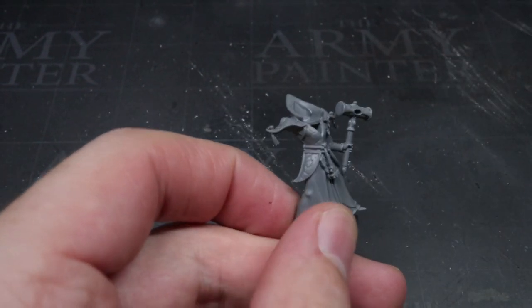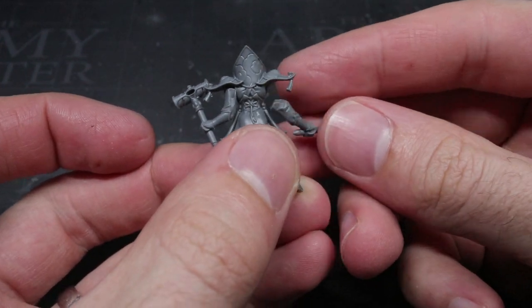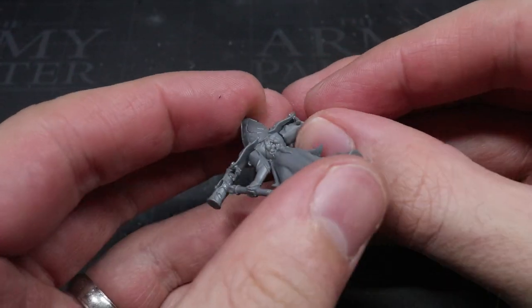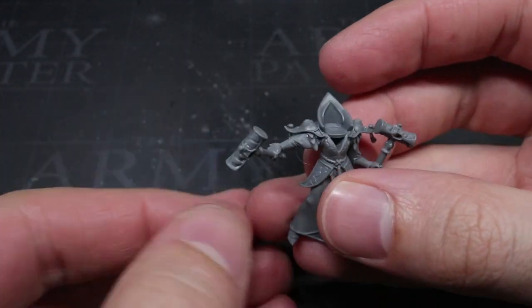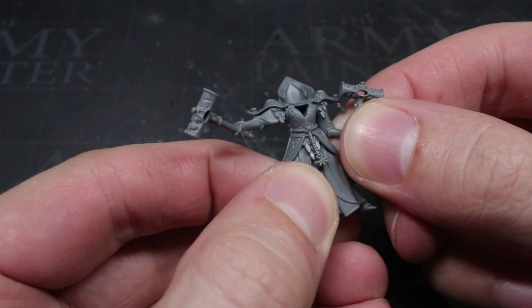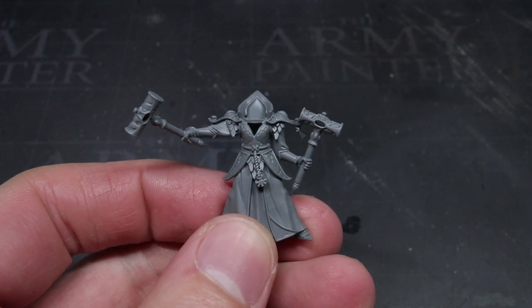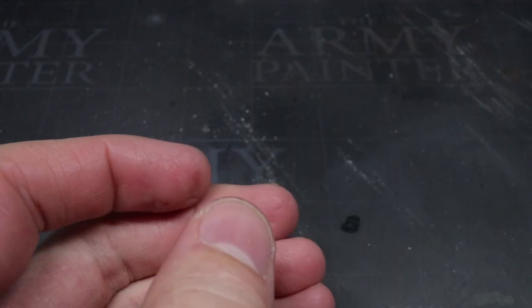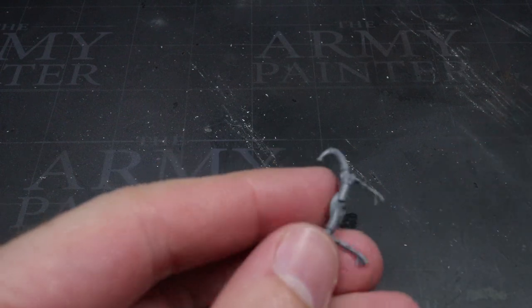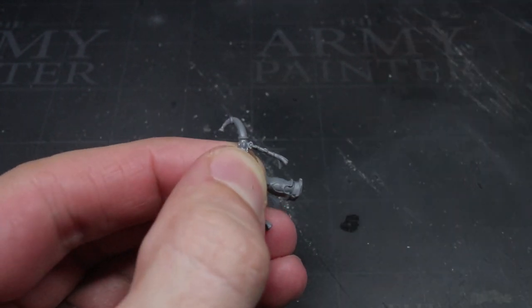Among the rank and file of the Lumineth Realm Lords, a consistent rend characteristic is pretty rare — most units rely on their sun metal mortal wounds instead. As a result, the Stoneguard should be directed towards your opponent's more heavily armoured units. However, carrying heavier armour and lumps of rock does slow these guys down to a 4-inch move, meaning you'll need to keep them shielded from tar pits with your faster moving units.